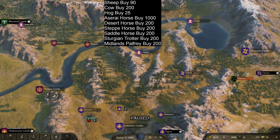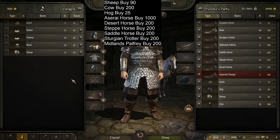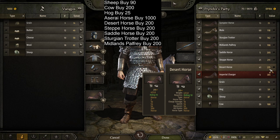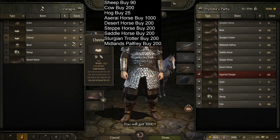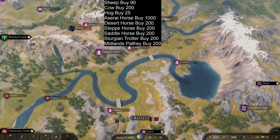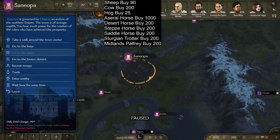That guy only had 1,000 but it's still profit. Moving to the next city — sheep again. Make sure you buy sheep and cows here because I'll show you the prices in the south later — it's a lot higher. The cow is too high here, but we can sell a desert horse. 75 profit on 200 is not bad. We already made around 400-500 gold in this video just like that.